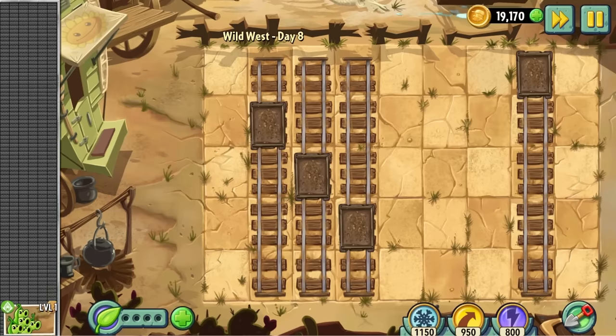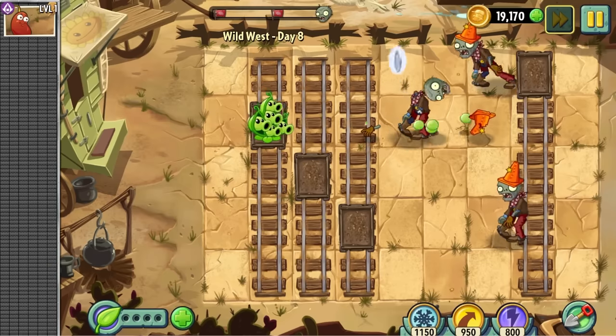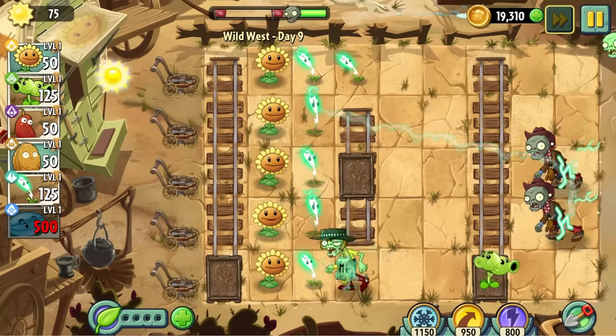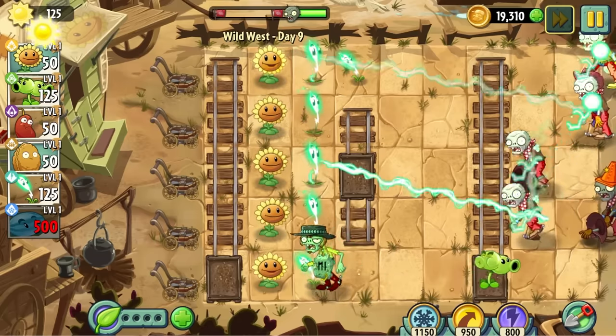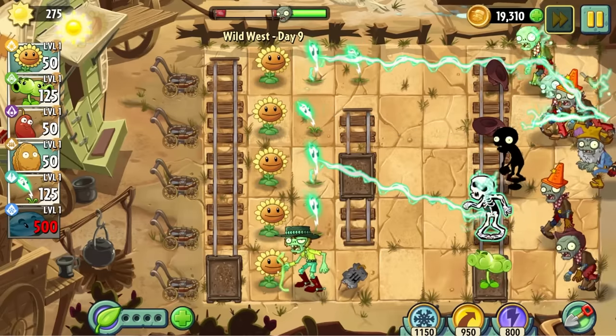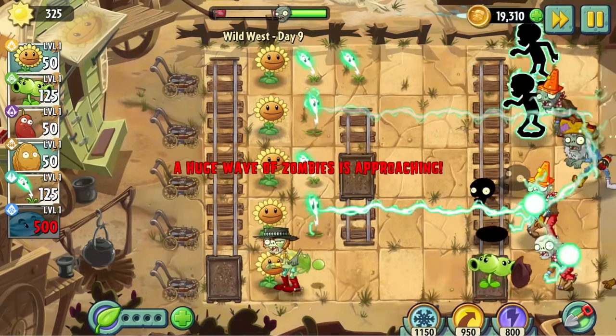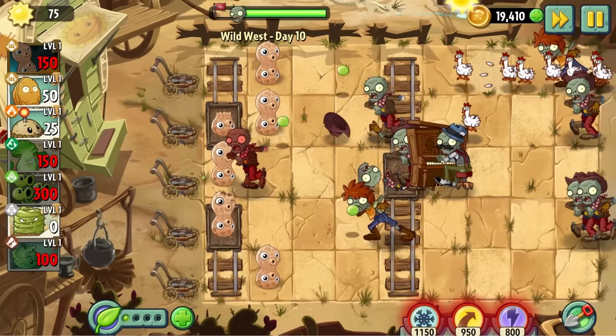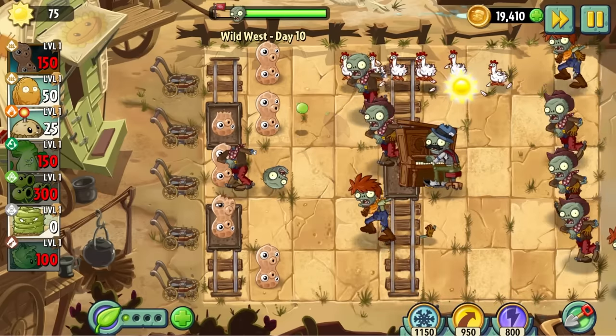Day 8's a conveyor belt level, but not the ultra slow kind. Plus I got to use the pea pods and I freaking love those guys. Day 9 doesn't let us pick our plants, but it does give us the lightning reed, signalling that the chicken zombies are soon to make their acquaintance. I'm not sure how that matchup will go, because even though peanuts can't clear waves very fast, they might be bulky enough for it to not matter. We did not have to wait very long at all as they appear in day 10. And to my surprise, peanuts can actually handle chickens just fine — a very welcome surprise.